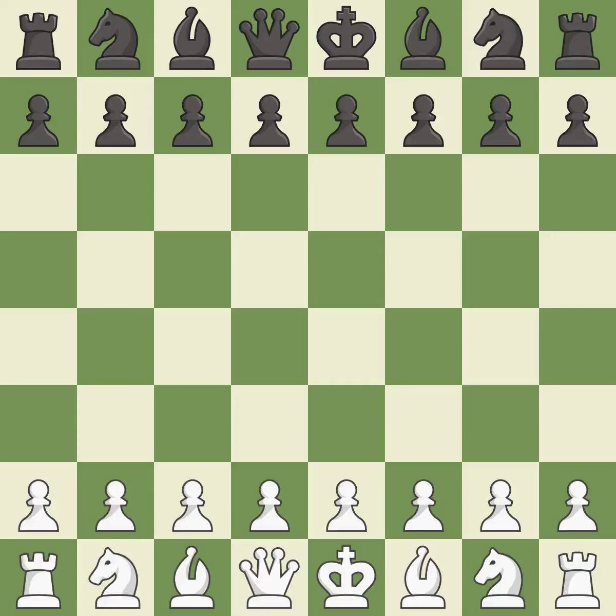Queen's Gambit Declined: 3.Nf3 Nf6, 4.e3 c6. Intense — that was a serious game. White really outplayed Black in that one. Both players had an amazing opening. That was a well-fought middle game that White got the better of.